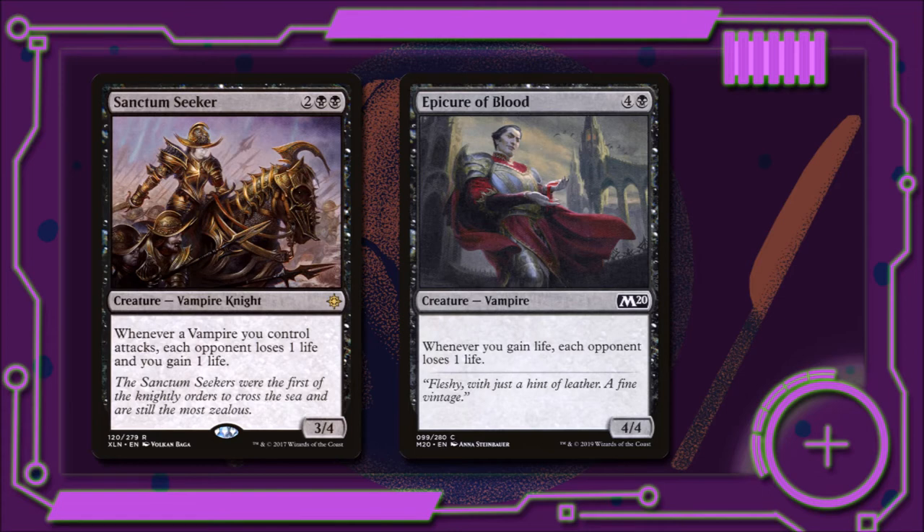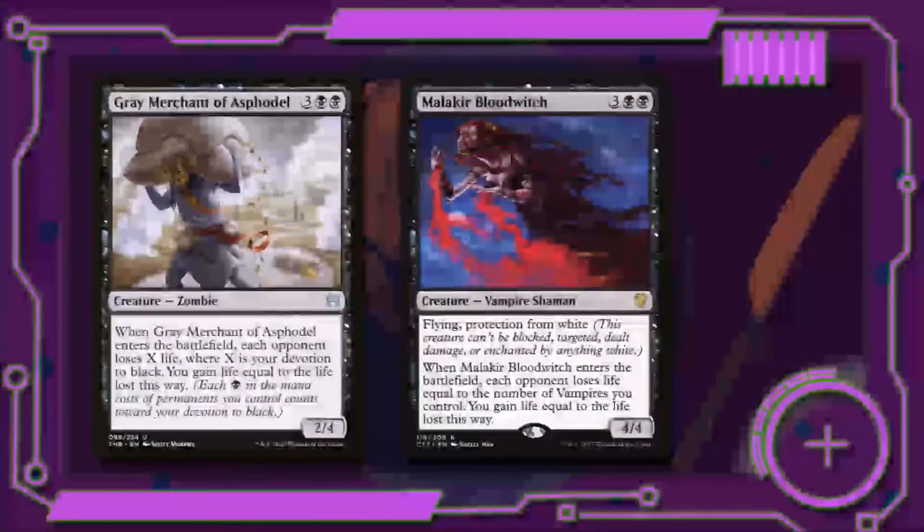This is important because many of our other life gain abilities will basically be double damage once Epicure of Blood is in play. Gray Merchant of Asphodel for three and two black is a 2/4 — when he enters the battlefield, each opponent will lose X life where X is our devotion to black, and we'll gain life equal to the total life lost that way. Malakir Blood Witch for three and two black is a 4/4 flying vampire shaman with protection from white — when it enters the battlefield, each opponent will lose life equal to the number of vampires we control and we'll gain life equal to the life lost this way.